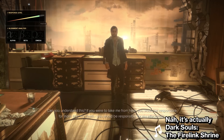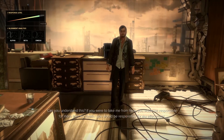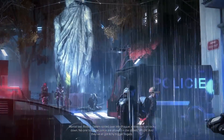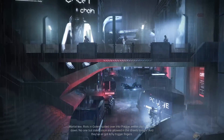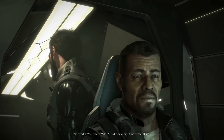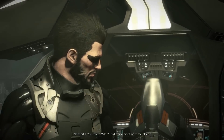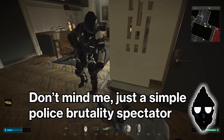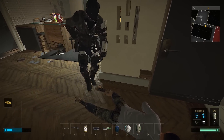Late in Deus Ex: Mankind Divided's story, a huge riot breaks out for very spoilery reasons, and suddenly the city goes from a safe — if unwelcoming and grimy — central location to one of the most dangerous maps in the game, crawling with cops and security robots that can down you in a matter of seconds, turning even basic level traversal into a stealth gauntlet and really hammering home the new hostile nature of the game.